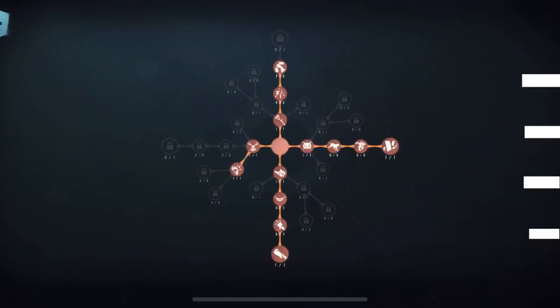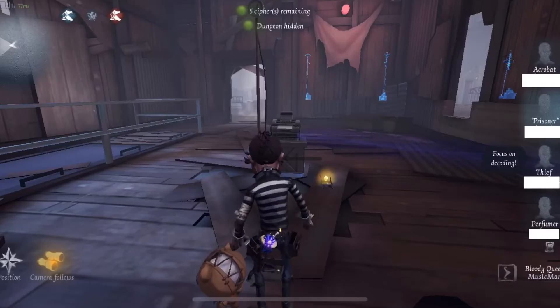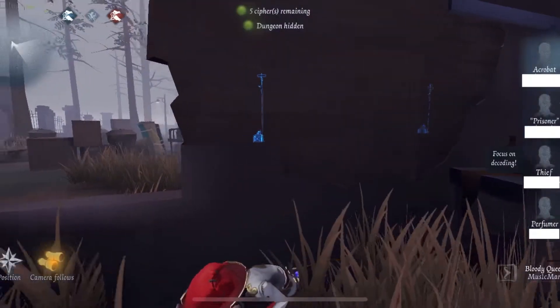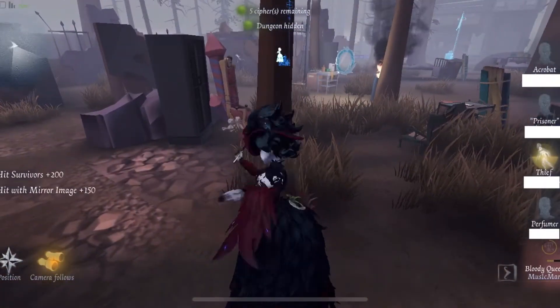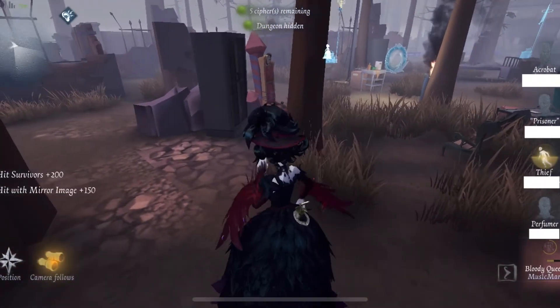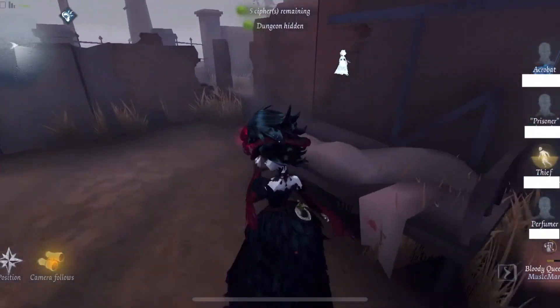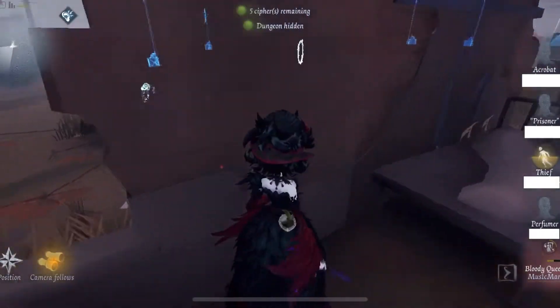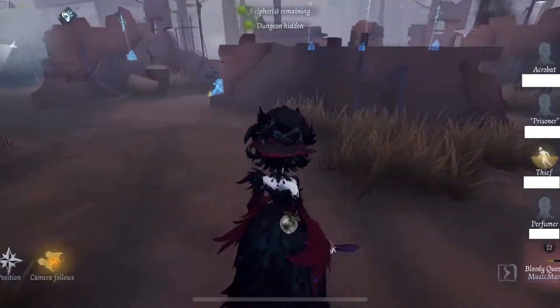So as you can see, we're at Hospital, and that's the persona I like to use, and I'm just showing you all the survivors here. For those of you that don't know, ruins is one of the strongest places for a survivor to kite in this particular map.